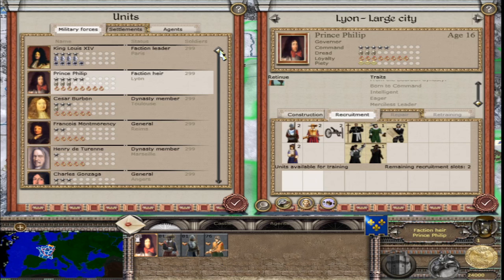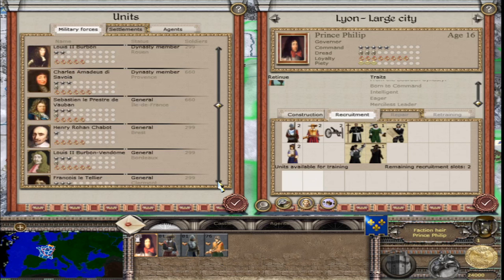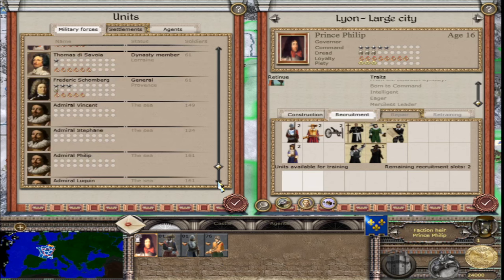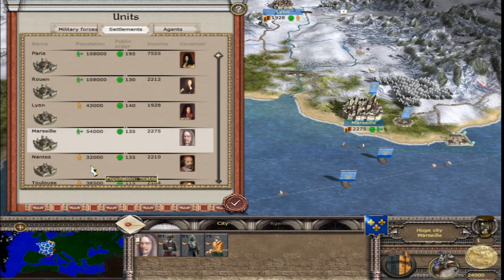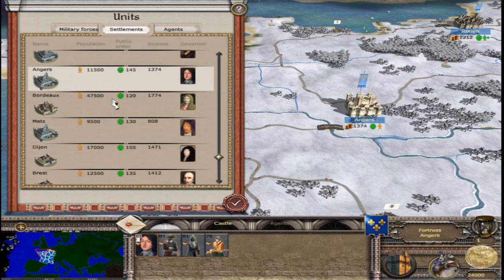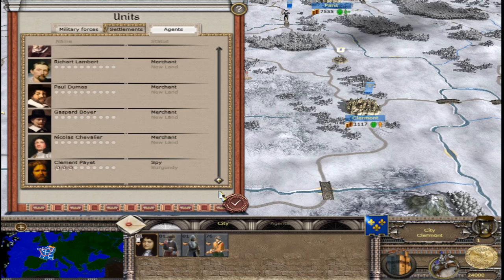Military forces include Jules Mazarin; most are Bourbon with some Savoy. Settlements: Paris, Rouen, Lyon, Marseille, Nantes, Toulouse, Rheims, Angers, Bordeaux, Metz, Dijon, Brest, and Clermont. In agents: 3 princesses, 1 bishop, 4 merchants, and 1 spy.